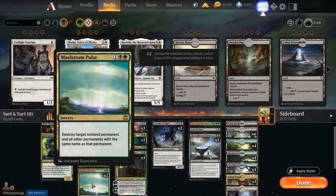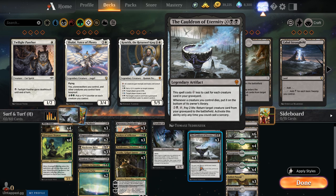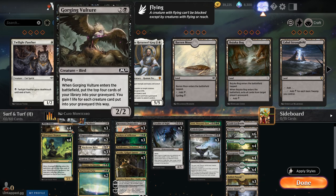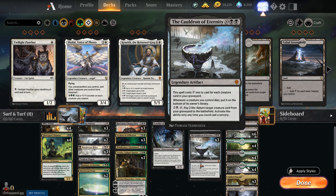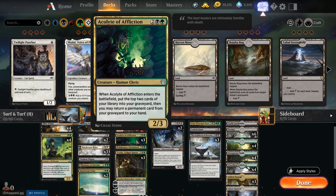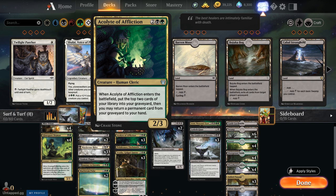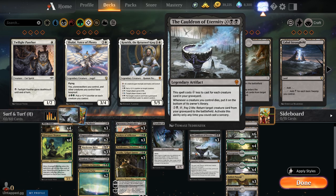We've got Murderous Rider and Maelstrom Pulse — one of the few non-permanents in our deck. That's important because we have Acolyte of Affliction: a four-mana 2/3 that self-mills two cards on entry and returns a permanent card from your graveyard to hand. Permanents we're looking to return are obviously things like Cauldron of Eternity. If we mill the Cauldron early, Acolyte can fetch it back — that's really the engine.